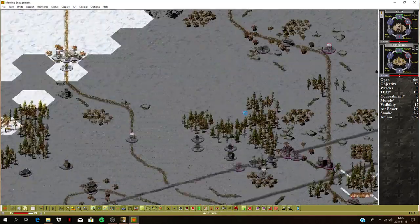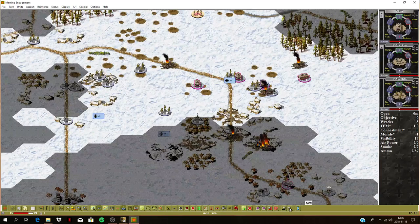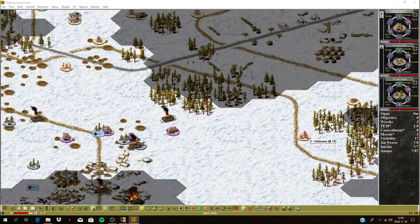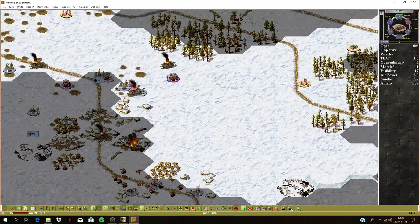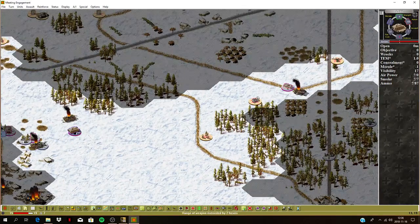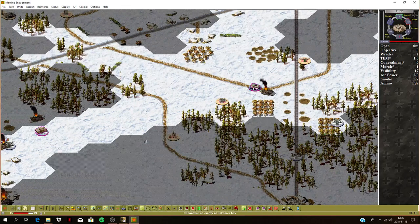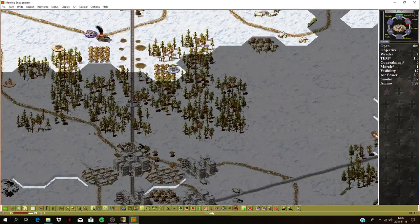Rifle squad here moving up. Command tanks — I'm going to move them up and fire. Let's see, maybe we should take these out. Those look like armored cars — I'm going to move up and try to take those armored cars out with that Panzer. These guys are going to go for that objective now. That's all the fire I can do — let's start moving units.